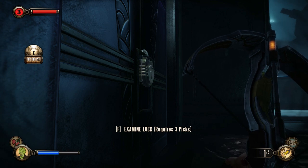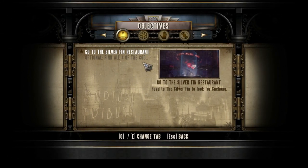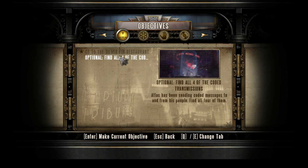On the last episode, we are slowly but surely making our way through. We have to go to the Silverfin restaurant, but also we gotta find all four of these coded transmissions. Atlas has been sending coded transmissions to and from his people. I'm actually gonna make this my current objective.